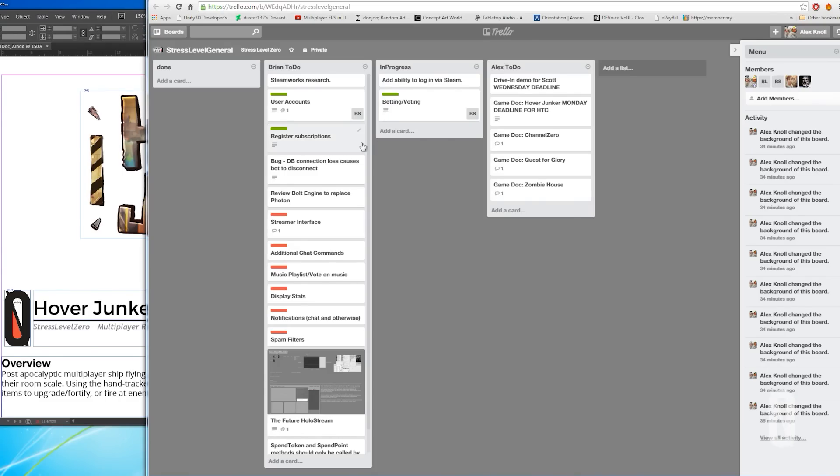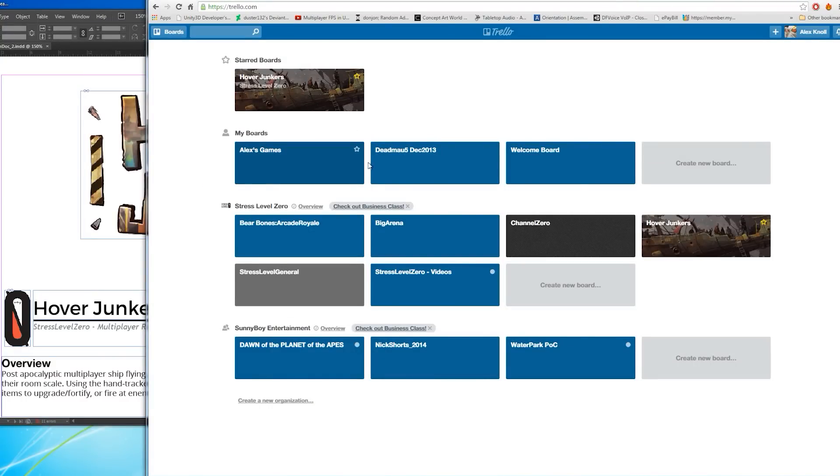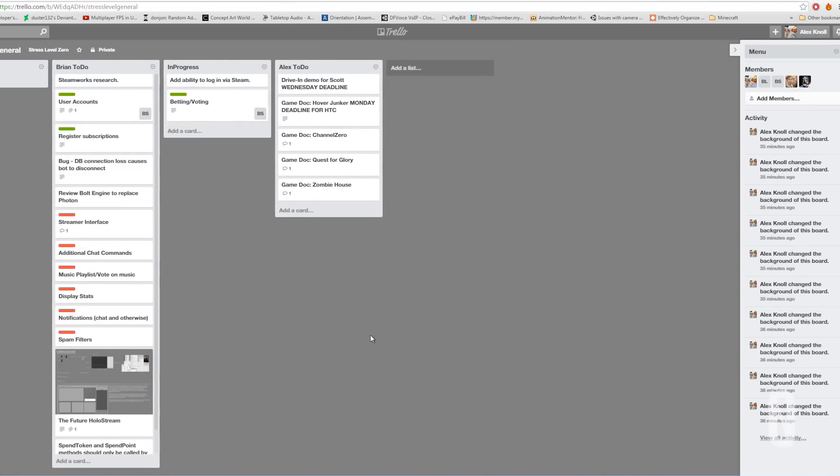We're going to use a website called Trello to stay organized. It's like a digital cork board — that's a pretty good way to put it. What it's gonna allow is real-time organization between multiple projects and multiple different disciplines. Different people have different things they can check off, keep updated — it's just like a digital cork board.